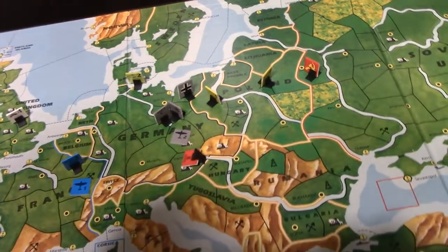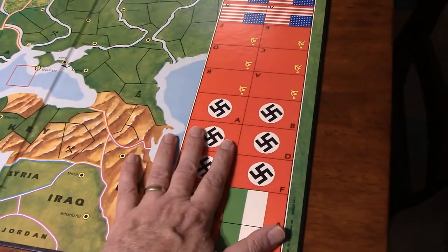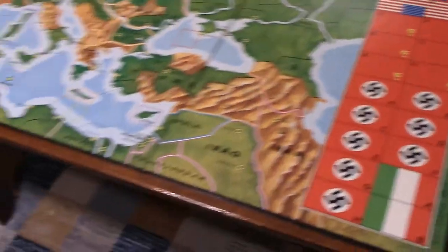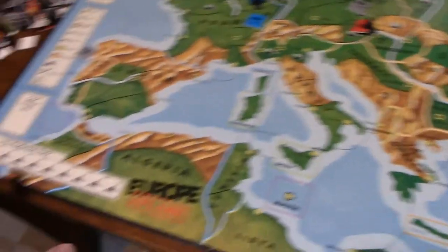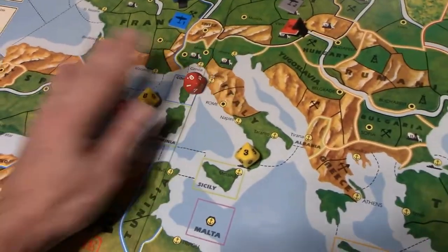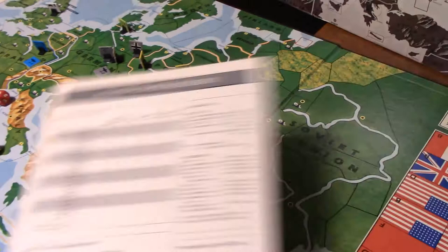The map overall also has areas where you can place extra troops represented by other counters. There are sections for a variety of different unit types, and here's a US production track. The game comes with four ten-sided dice representing the two sides.